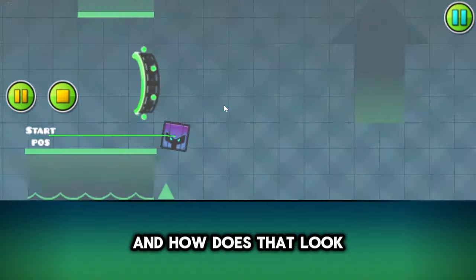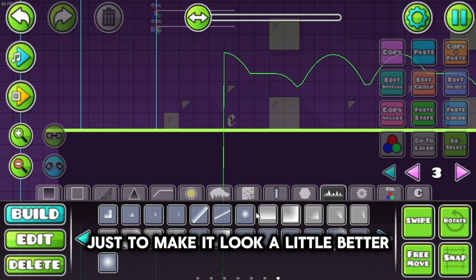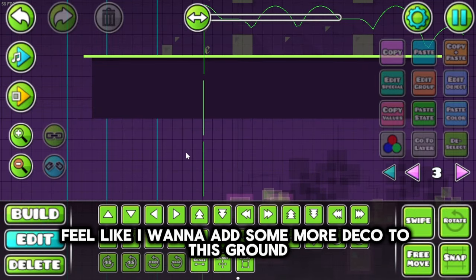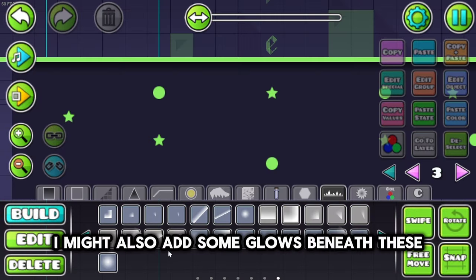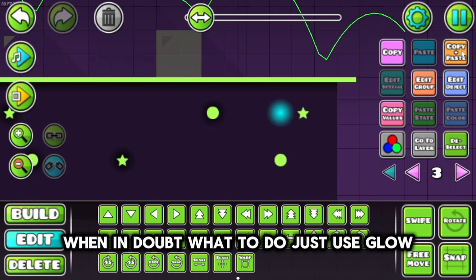I'm going to add some glow under this green part, just to make it look a little better. I feel like I want to add some more deco to the ground. I might also add some glows beneath these, just to make them pop out more. When in doubt what to do, just use glow.